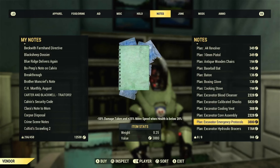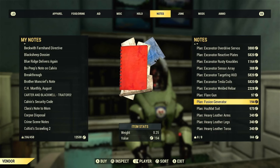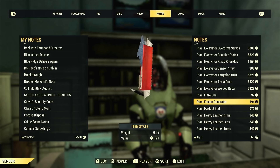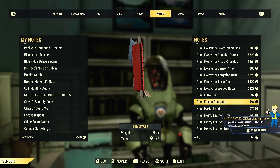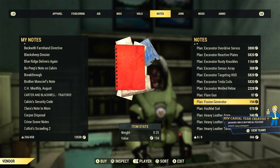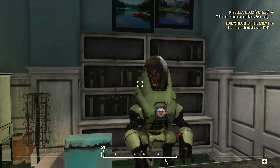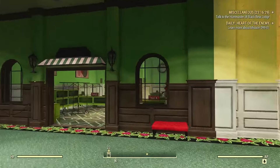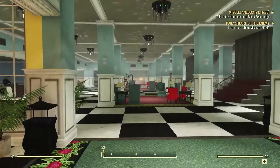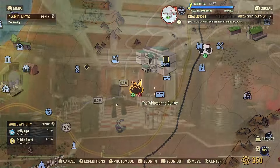Scroll down to the F section and there it is — the fusion generator. For beginners it's 194 caps, which is pretty much who this video is based around. If you've been playing Fallout 76 for a while you already know where to get this stuff. For beginners, 194 caps is not that bad of a price because you're going to earn caps fairly quickly in the beginning. That's the first location.